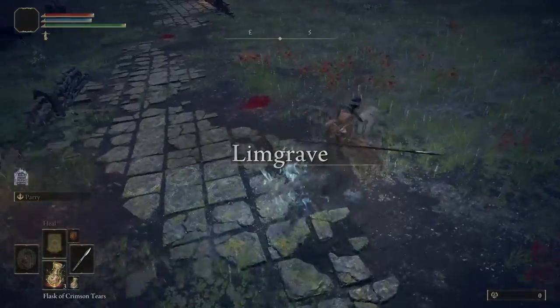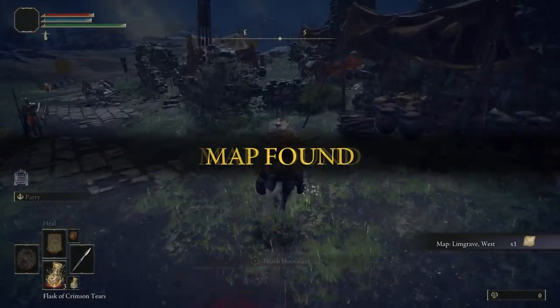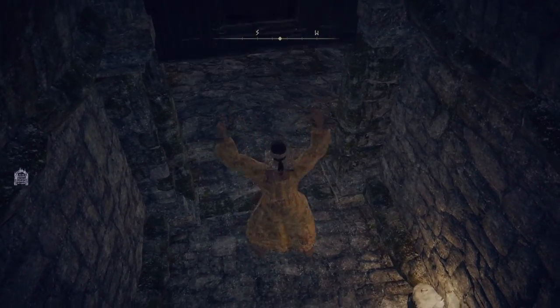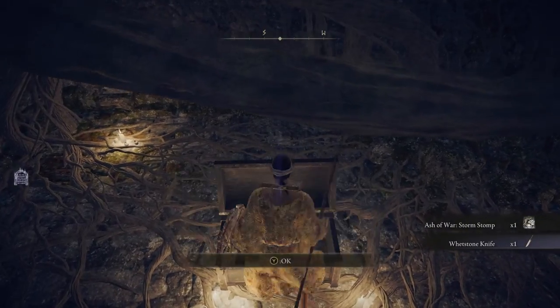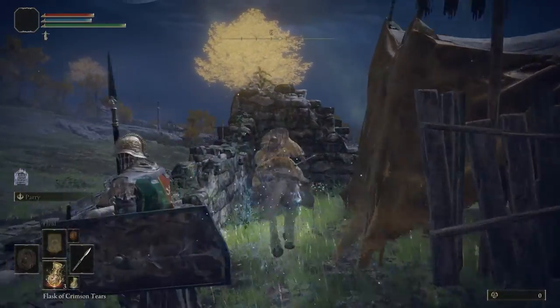Once we get back to the Gatefront, we're going to head east quickly and grab the map for this section by this tall post. That's going to be for Limgrave, and then we're going to duck down this tunnel real quick. When we get to the bottom, we're going to open the chest inside to get the whetstone knife. This knife is vital, since it's going to allow us to change ashes of war on weapons, which we're definitely going to need in the future.